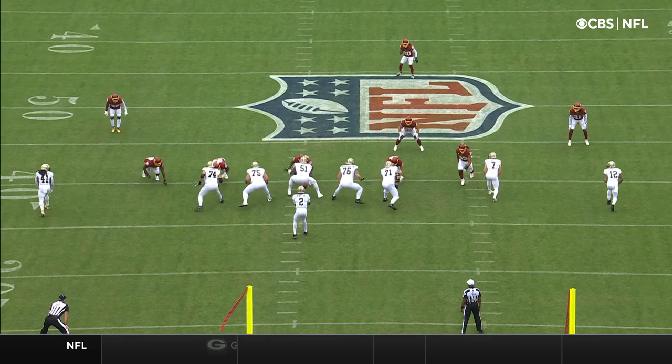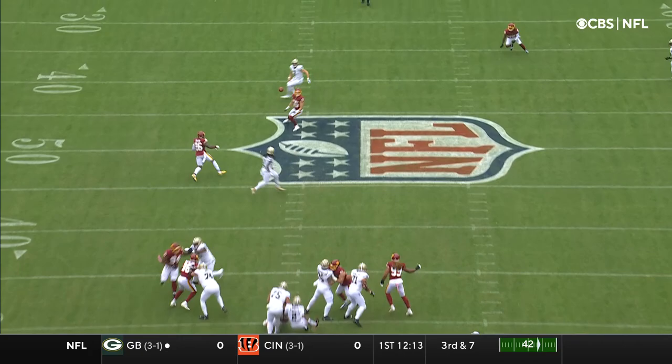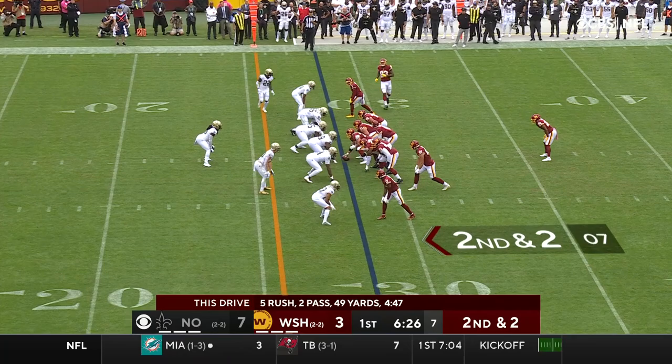Jameis Winston has protection here. He's got Alvin Kamara coming underneath, he goes over the top. Hill is open. He just underthrows — one heavy drive. This will be the 8th play.